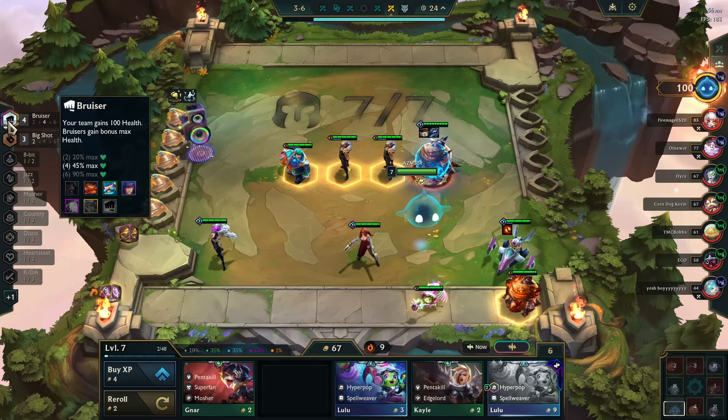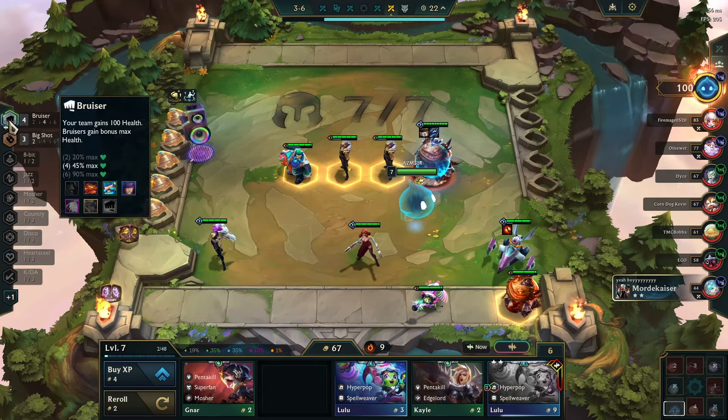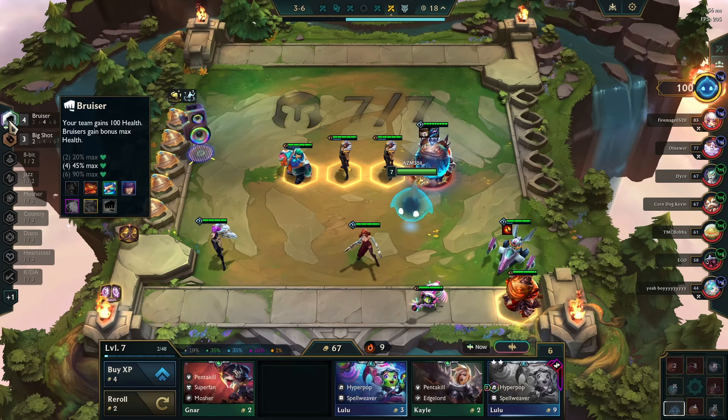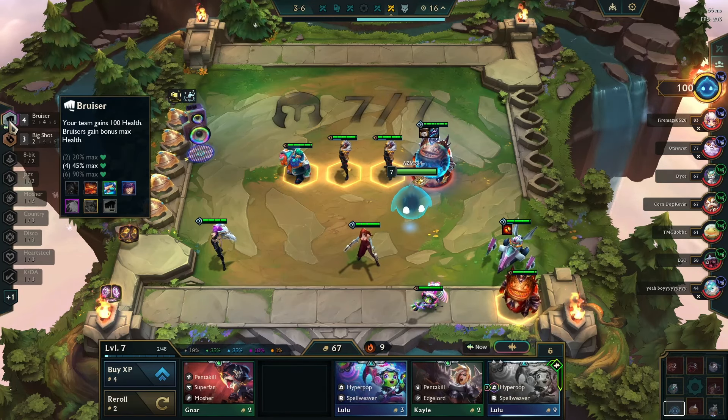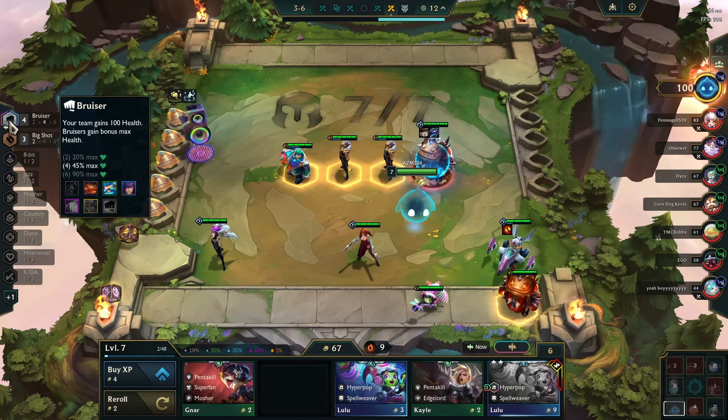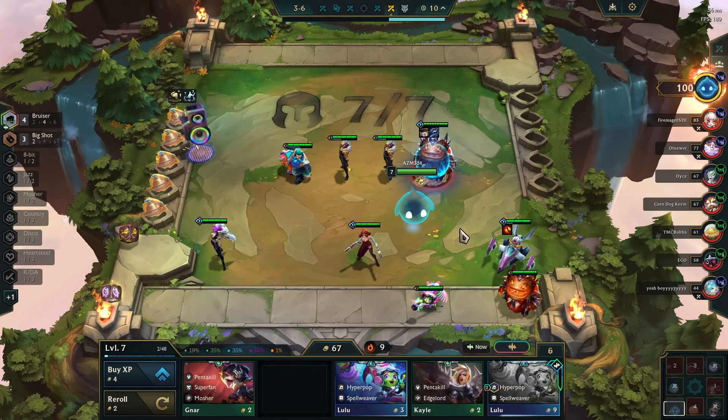This will be replacement Kench for later. When you play six bruiser you don't have to play Olaf or Kench - I guess I'll just play whichever one is two-star. I think they're both equally bad in the late game.